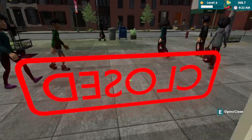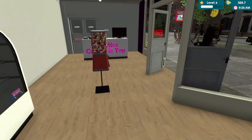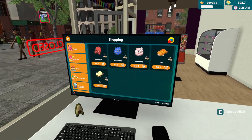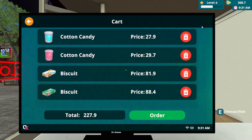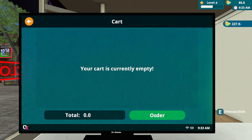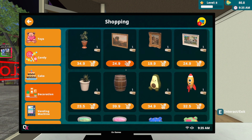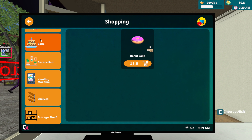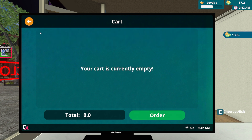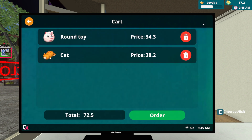Let's try to close the store for a moment. What am I missing here? We have $300 for now. Let's order some items — some candies like this. The others are too expensive. Do I need decoration right now? Not at the moment. Let's order some cakes — one of this and one of this.